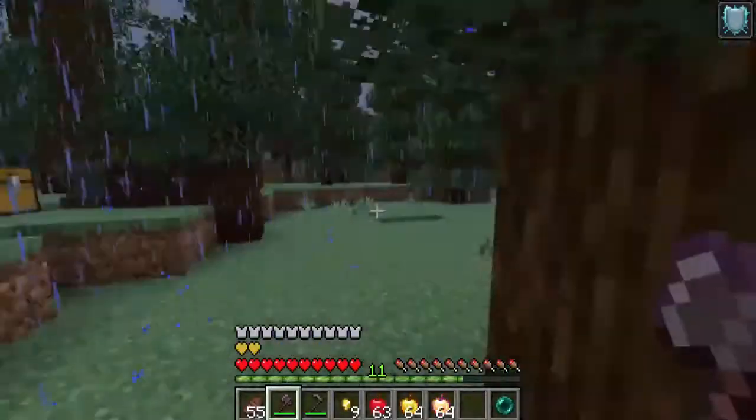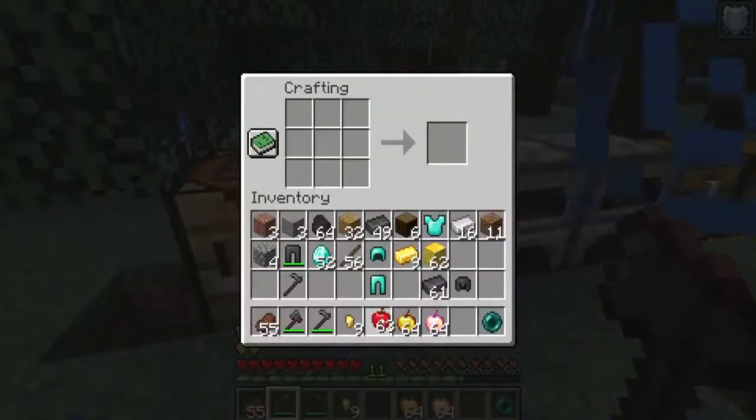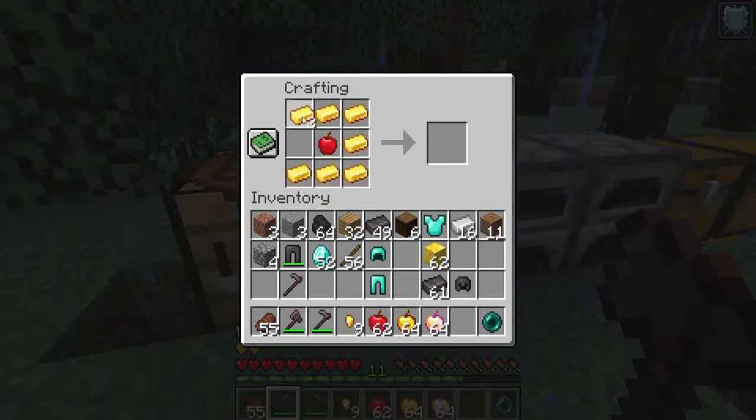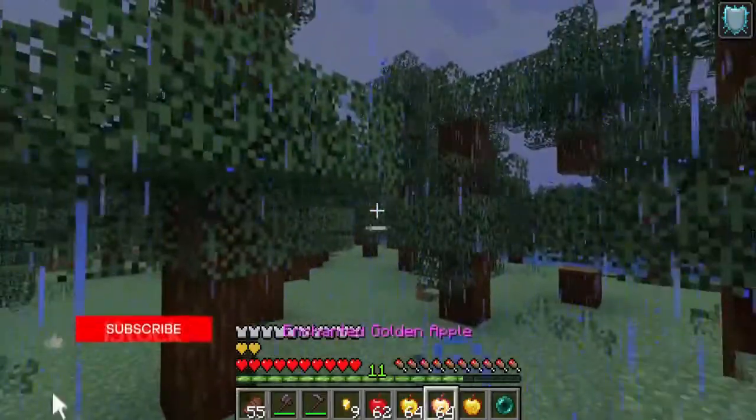You must put one apple in the middle and golden ingots around it, and we get the golden apple in Minecraft.